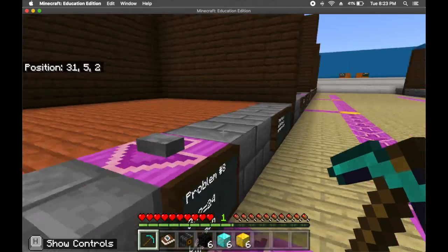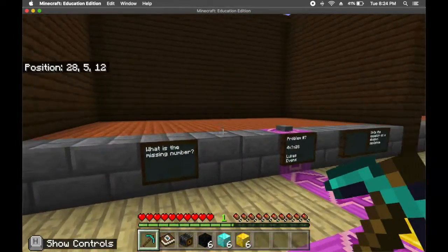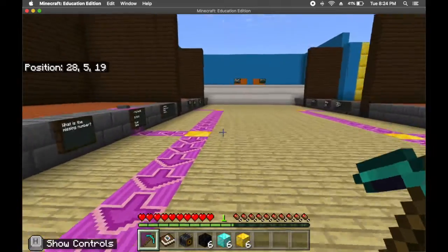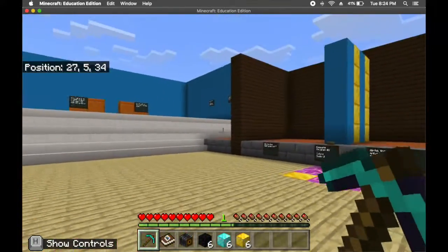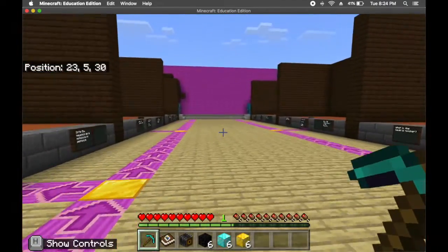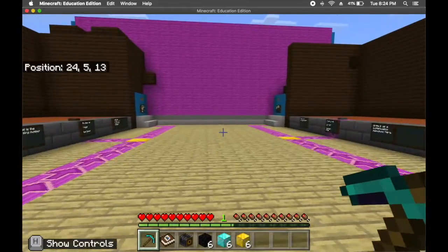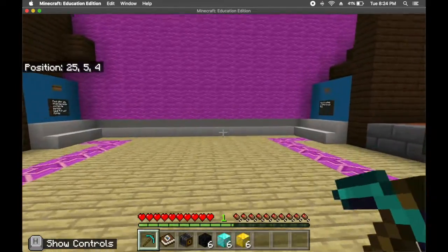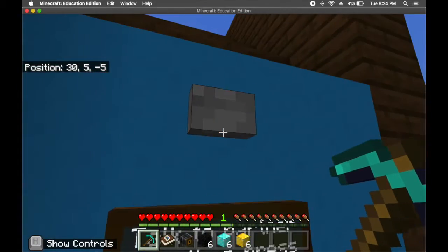Once you are done, I would ask for you to actually walk behind people — so behind this purple line, walk around, see what people are doing. It's not a rush to get this done. If you could even show yours in a different way, do it. Once that is done, you and your partner are done, you'll walk over to one of these two buttons and click it.